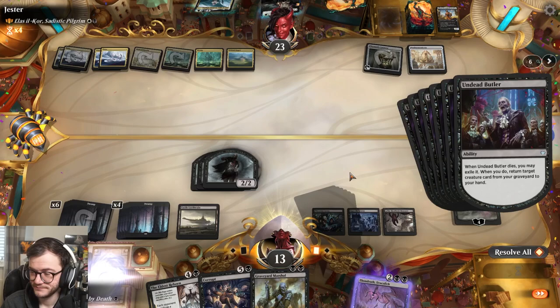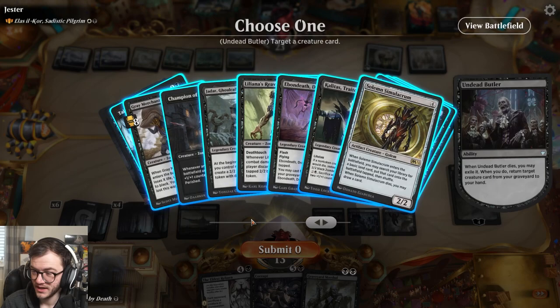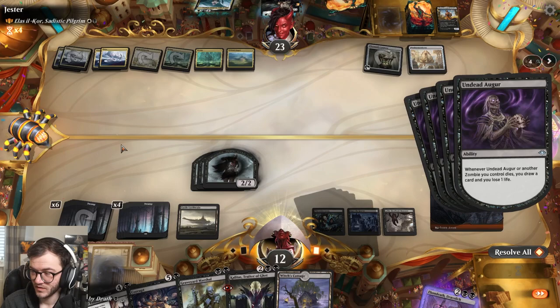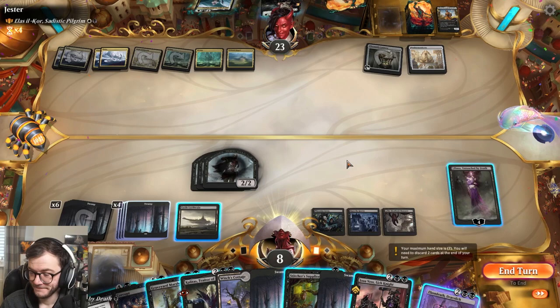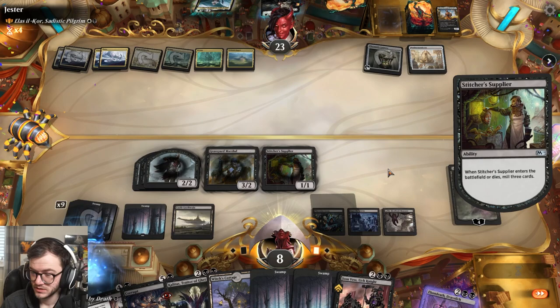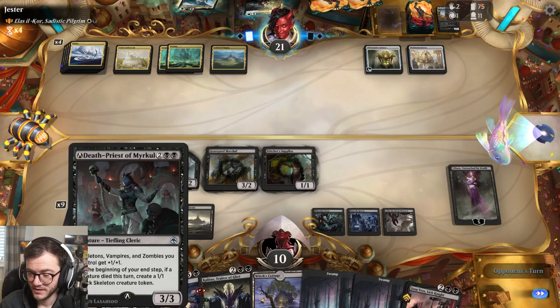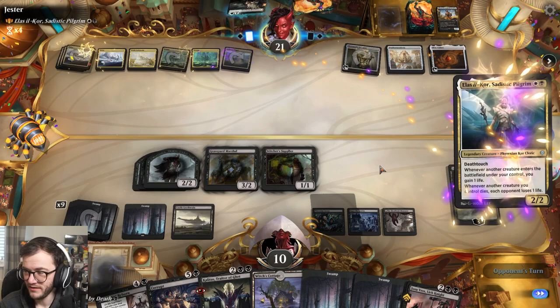Exile it. I think we should bring back Kalitas. We're drawing a bunch of cards but losing a lot of life. I think we'll go with the Graveyard Marshal, Stitcher's Supplier to mill some more cards. Then tick up Lily, mill some more, drain them. Our graveyard is absolutely massive - we can have some fun.